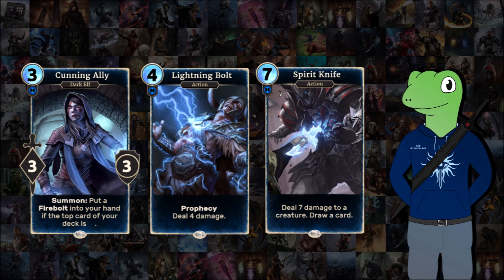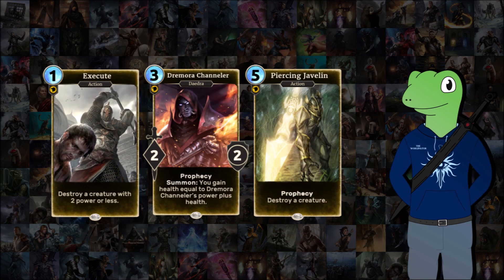Moving on to Willpower, we have Execute, Dromora Channeler, and Piercing Javelin. It follows a similar route to the Intelligence cards, with Execute and Piercing Javelin both being removal-based, while Dromora Channeler is a slightly more unusual pick. Execute destroys a creature with two power or less and costs one. If you draw this near the start of the game it's so good at pushing your opponent back a turn or two and giving you early game advantage. Later on, it's always nice for finishing off a smaller unit that you don't want to waste an attack on.